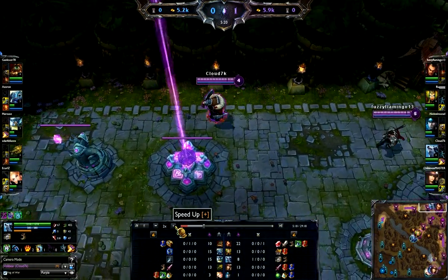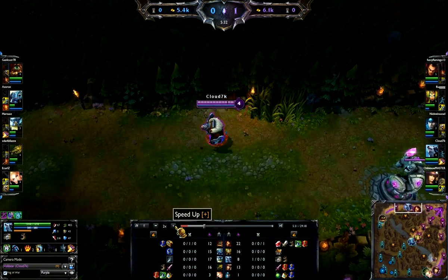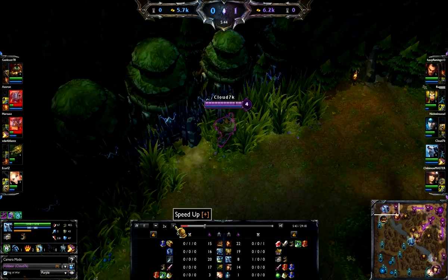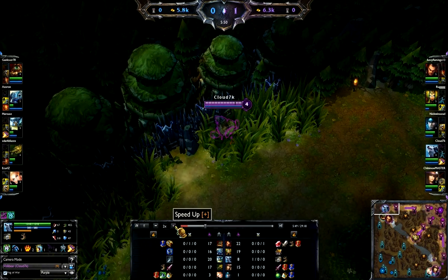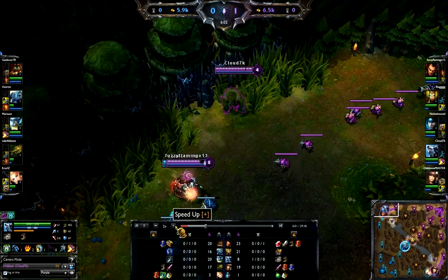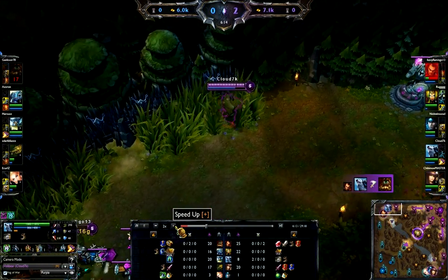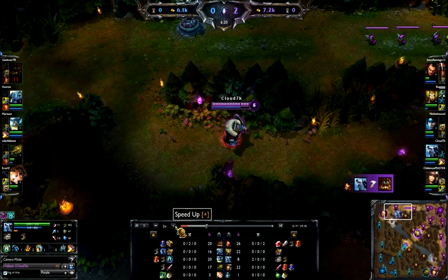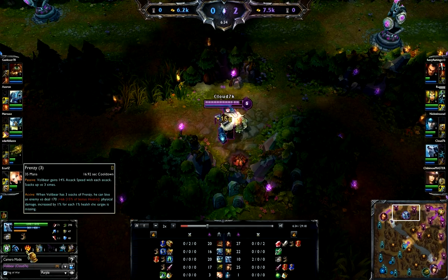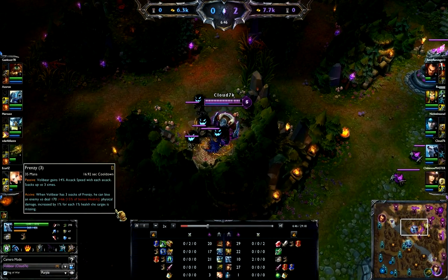I waited for a Giant's Belt - I went ahead and started a Giant's Belt, just needed a little more health. Now I'm going back into the lane. I'm just going to camp Udyr - I want him to fall behind. I'm waiting for Darius to engage. Once I see the engage I go in, dive, steal it. Bite was nasty - I got three points in Bite running 170 plus 66, and on top of that whatever health he was missing, so I could have easily done 400 damage there on Udyr.